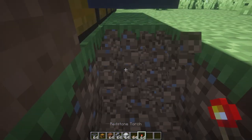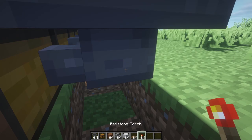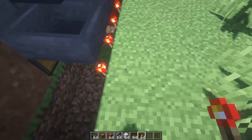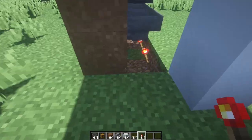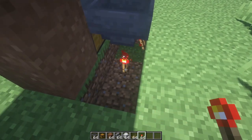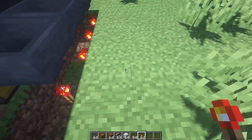Now if we destroy this block and destroy all of these blocks right under the first row of hoppers, just place redstone torches on this block, this block, this block, and this block. Make sure they are hanging off the dirt block right here — because if they're like this, then the redstone repeater system we're about to make will work.